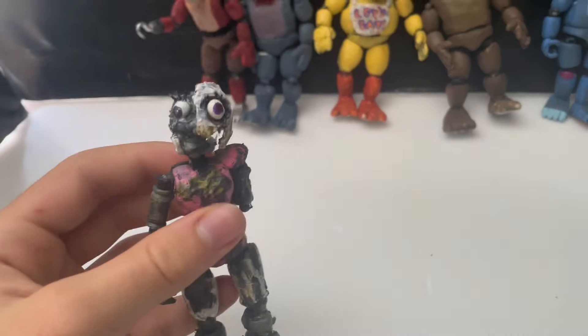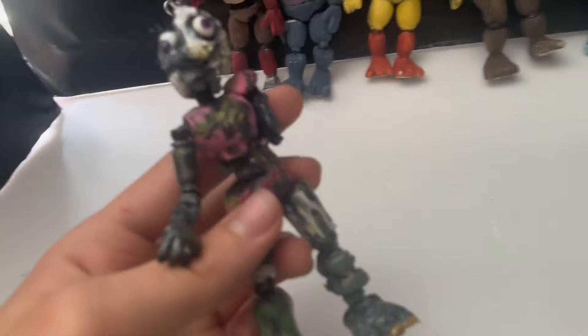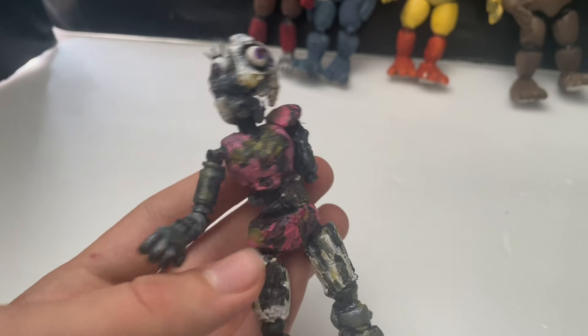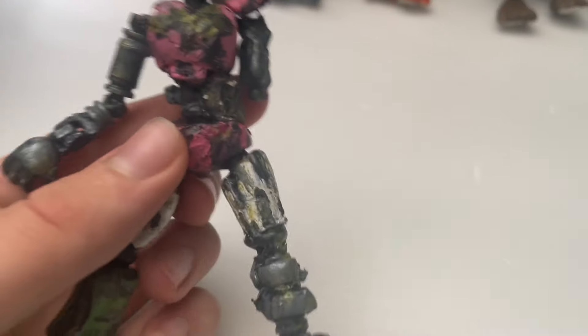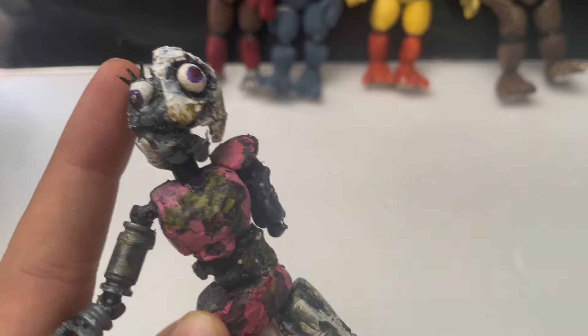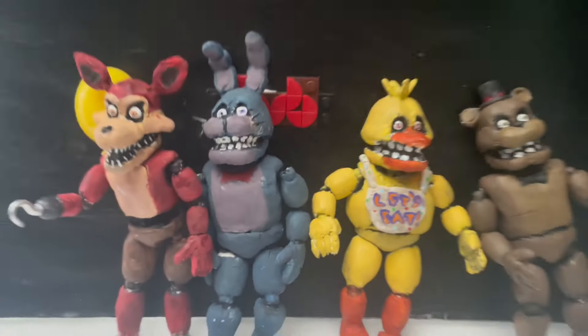Next I made Ruin Glam Rock Chica. She may just be my best Ruin figure or best Security Breach figure that I've made. I think she came out really cool looking and I did a great job on her. She doesn't have articulation in her knee but she has it on her thigh. This arm I made out of a bunch of LEGO pieces, and her head I completely sculpted from scratch - so this was very hard to make.